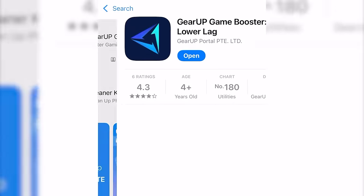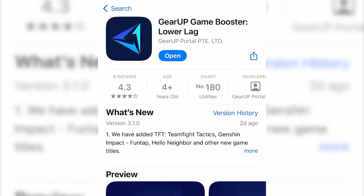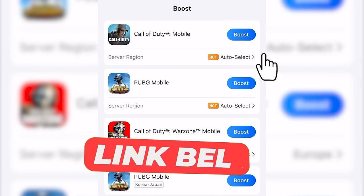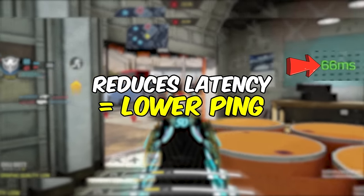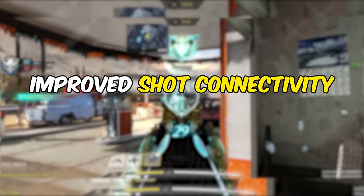What if I told you there's an app called Gear Up Booster that can really help you win? I'll put the link in the description — you can download it from there. With Gear Up Booster you can reduce latency, which means you'll end up having a lower ping and improved connectivity.